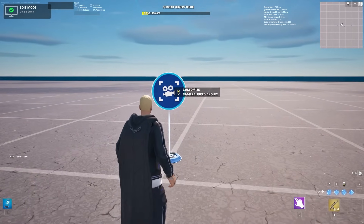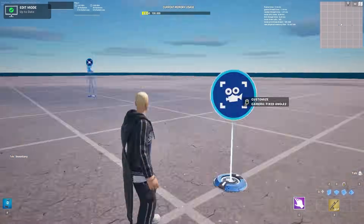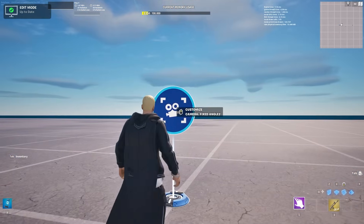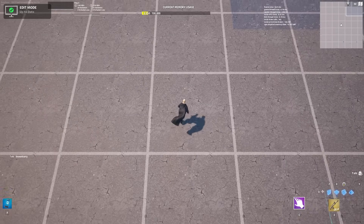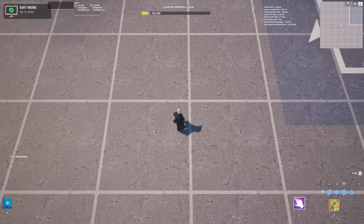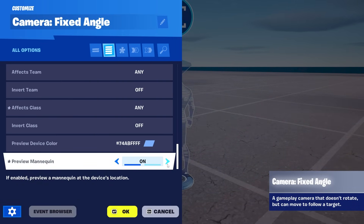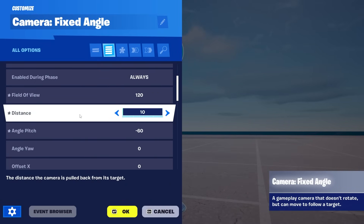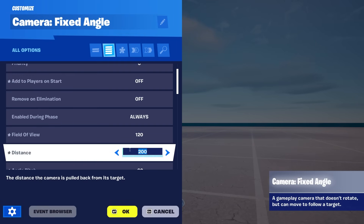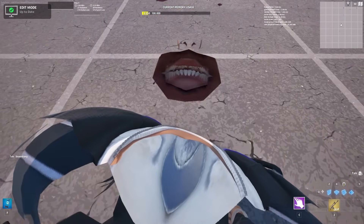Moving on to the last camera: the fixed camera angle. This one follows you around but from a fixed camera angle, meaning you cannot use your mouse to look around — so you have to find ways to make that gameplay work. You can preview this and see that you get followed by a camera on top. Use the preview mannequin to see where the camera actually is. I put the distance to 10, so it's right in the mannequin's face, while 200 puts it way up there. It's a little creepy but it does work.